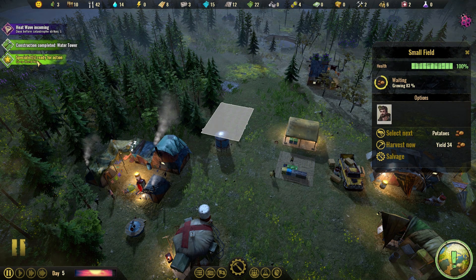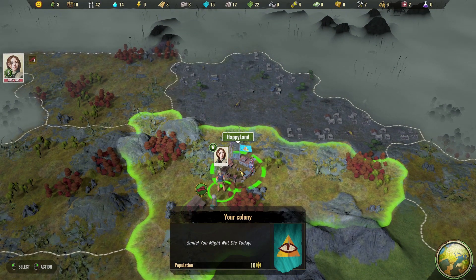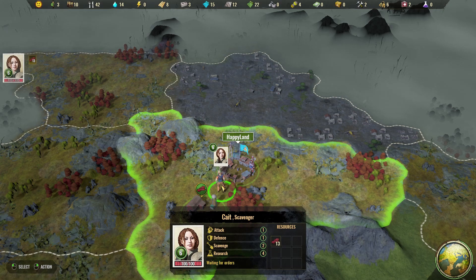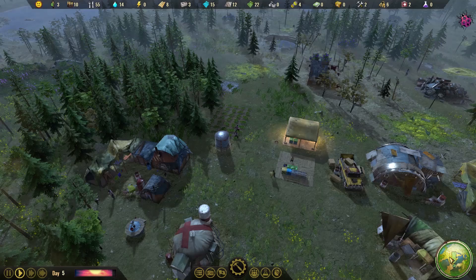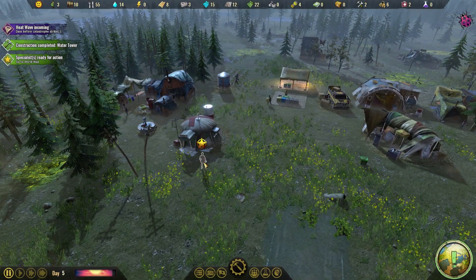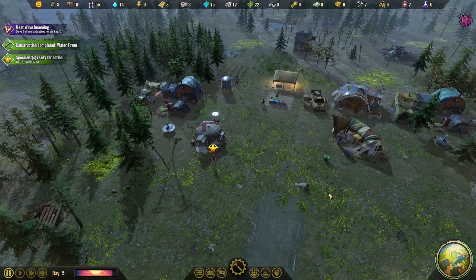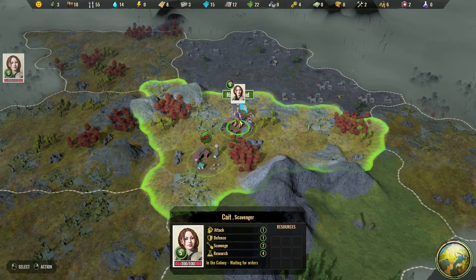We also have a specialist out there. I think we just bring her back for now. I don't think it's going to be very good for poor Kate there — who is currently a scavenger but is actually a scientist — to be out in the middle of a heat wave. So Kate, you come home. She's now stood here. I do love the sheriff's badge over her. We'll leave her here for now — I'm not entirely sure it's sensible to leave her out and about.